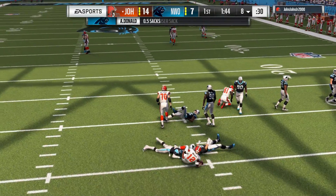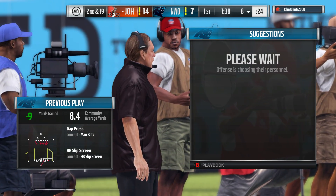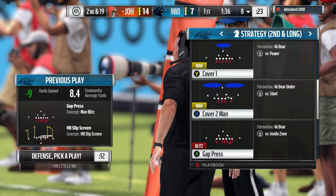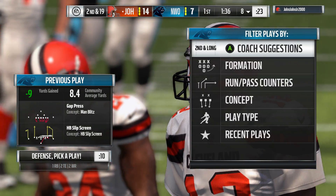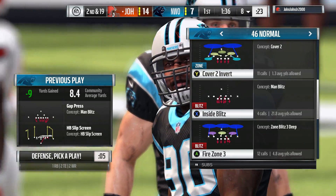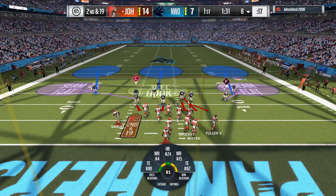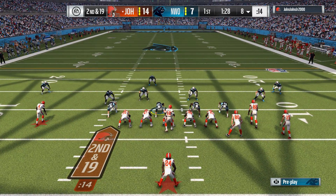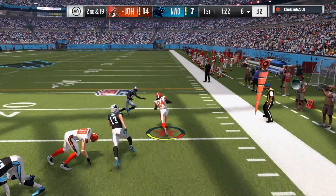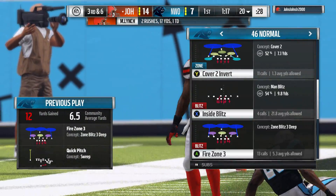And he's taken down back at his own seven — Aaron Donald coming up the middle, gets him there for a loss of about nine. Toss play to Lynch — they find some open field and are able to bring him down at the 20. 12 yards is the pick-up there, and that'll make it third down.